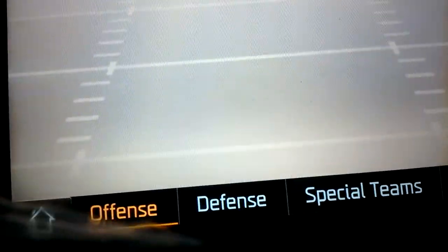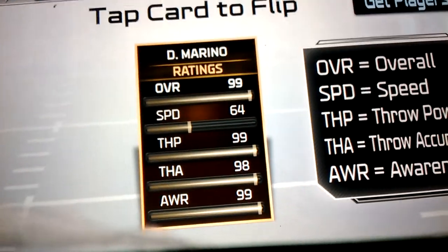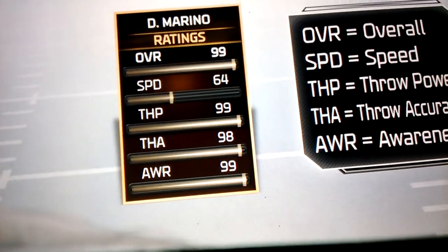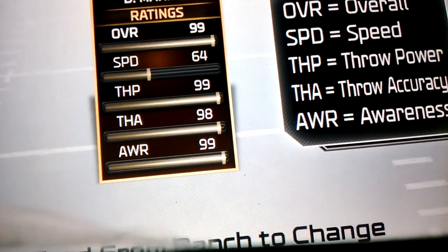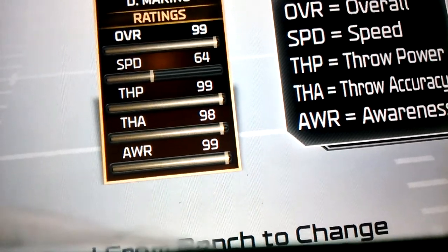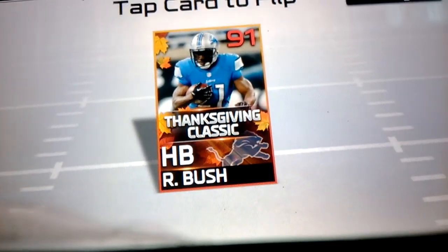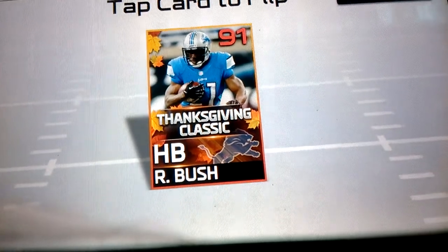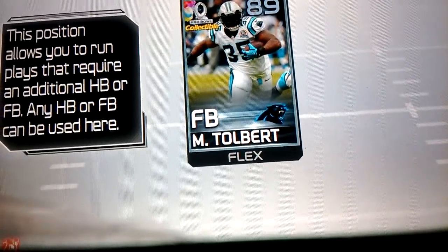Let me show you guys my team. We have a 99 Dan Marino — really good stats. Speed is 64, but speed doesn't really matter if you're a quarterback. 99 throw power, 98 throw accuracy, and 99 awareness, so that's really good. For running back we got Reggie Bush from the Thanksgiving Classic solo challenge, and we also have Mike Tolbert.